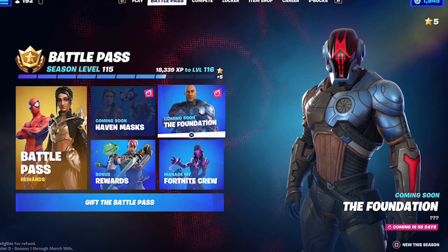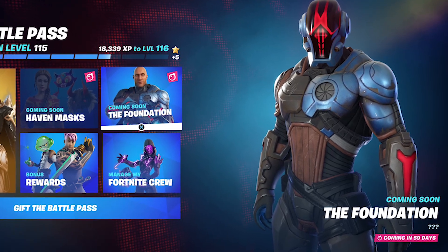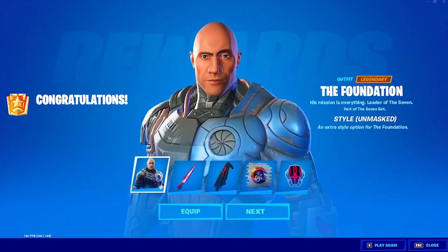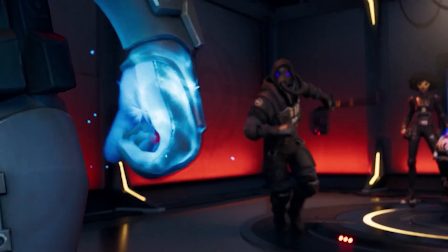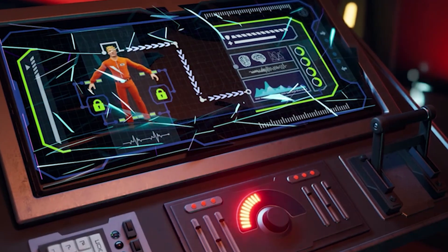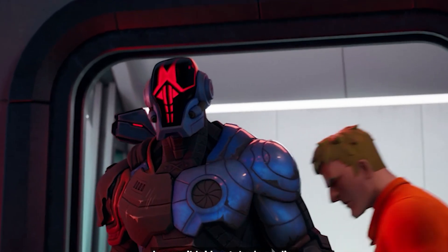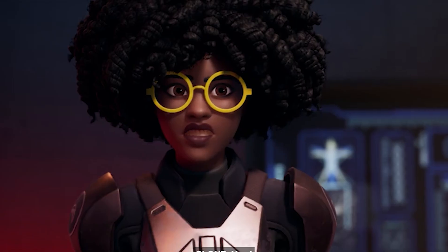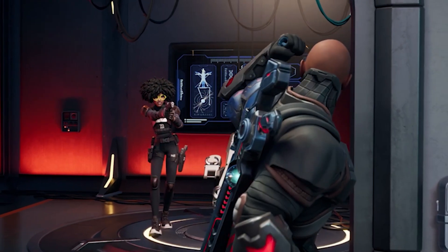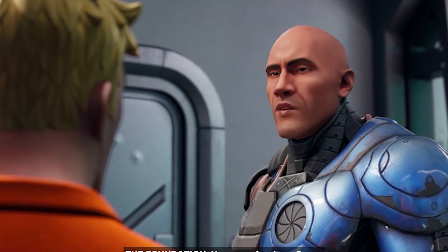Now because the Foundation skin is our confirmed secret skin of the season, releasing in about 2 months time, many people want to know how to unlock the Rock variant, which many of you saw in the event and wanted to unlock. We will indeed be getting that new style, and we are going to simply need to complete our Foundation quest. Also with the Rock variant, we will be able to unlock a ton of Foundation rewards found within the page, which I look very forward to.